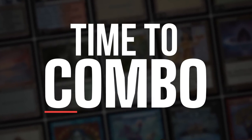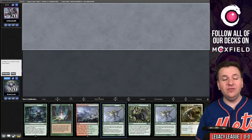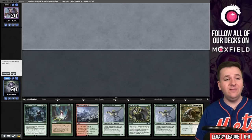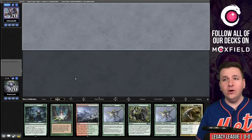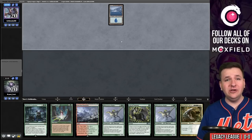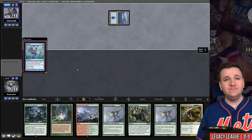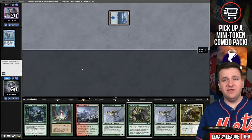Time for match number one. We're on the draw and we've opened up a hand with both Allosaurus Rider and Eldritch Evolution — this is a keep, we just need one more mana. We don't know if our opponent is playing a blue deck. Surprise surprise, they are — they chose to shuffle off that Ponder.